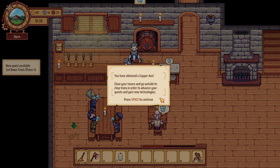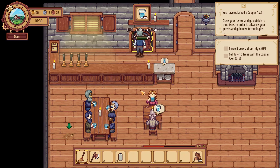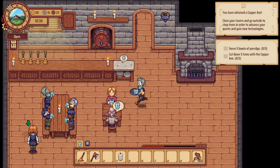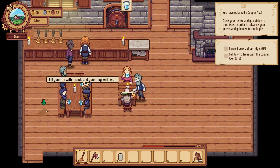Copper axe! You've obtained a copper axe — close your tavern and go outside to chop down trees in order to advance your quest and new technologies. I kind of want to serve some bowls of porridge if we can, but we've also got to keep this place clean.